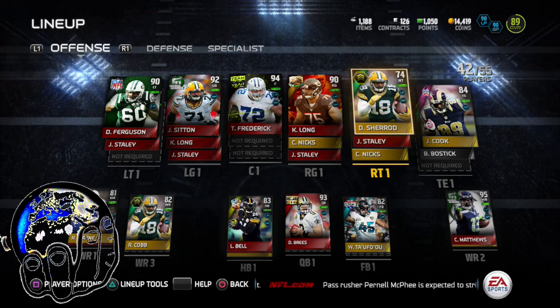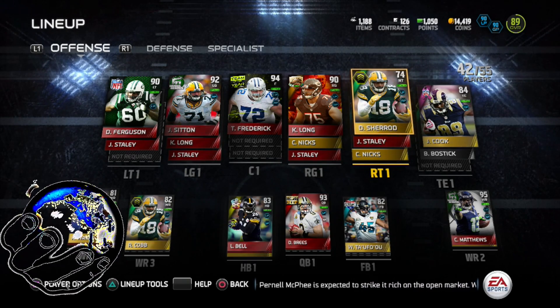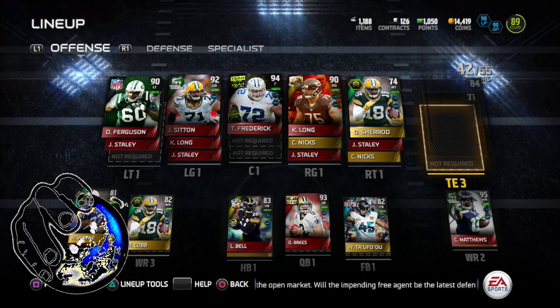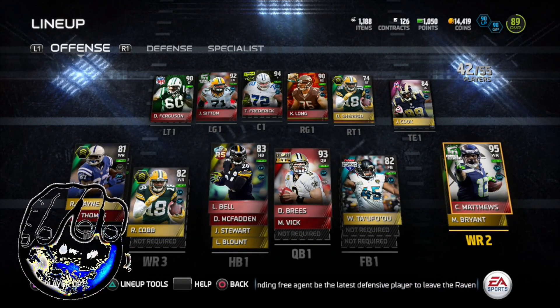This guy you get from one of the solo challenges — one of the four in the early ones — the first three give you cards. This is, I think, the second card. Okay, the Sherrod. Cook — the breast cancer awareness Cook — ground and pound. Chris Matthews, long pass and ground and pound.